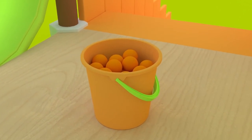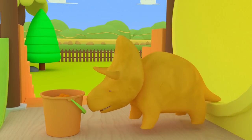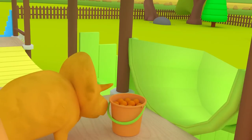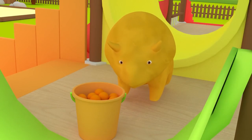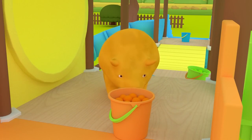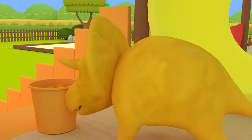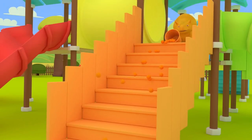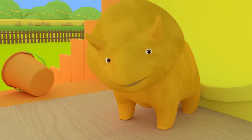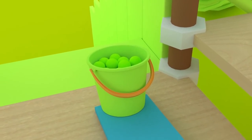Orange! Orange! Can you show us which one is the orange stairs? Hang on, Dino, these are the green stairs. Try again. Great job, Dino! Now you can push the orange bucket to the orange stairs.